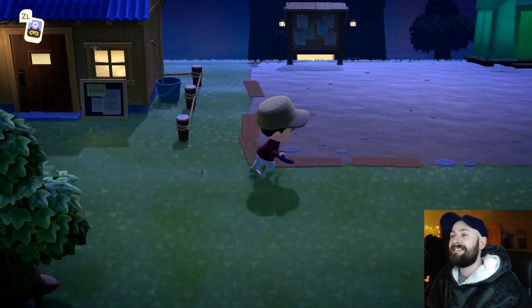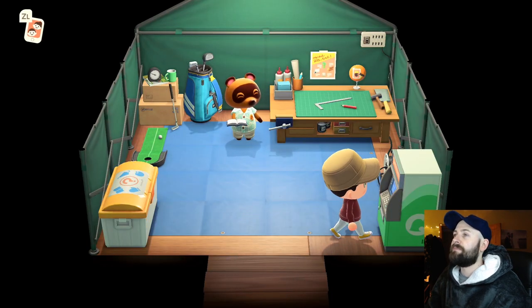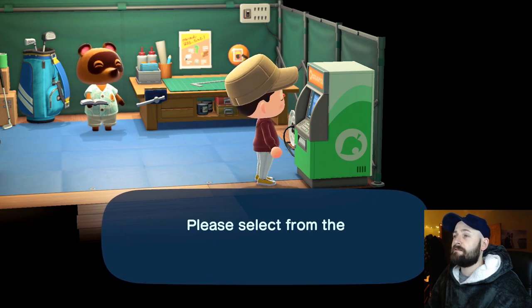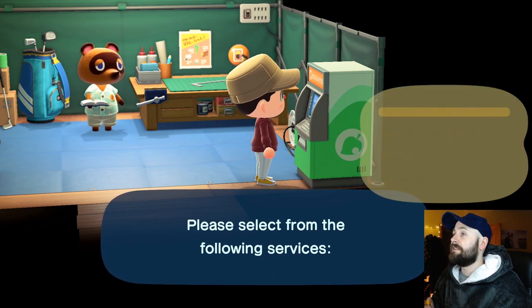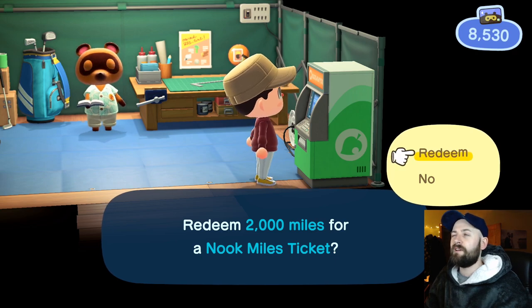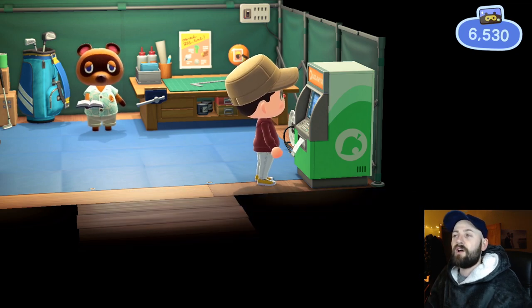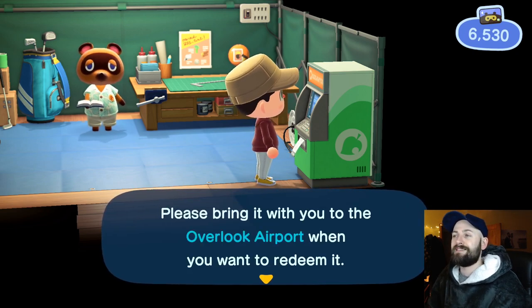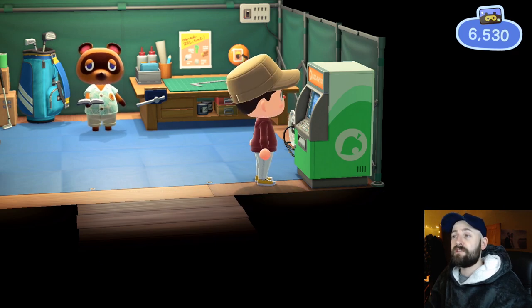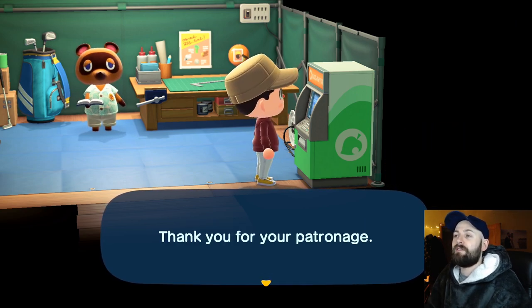First things first, what you're going to need is a Nook Miles ticket - one of the tickets to travel to the little deserted islands. You need 2,000 Nook Miles points and then you use that to buy one of the tickets from this machine here. So you redeem Nook Miles for a Nook Miles ticket. That allows you to travel to a little deserted island where you can harvest fruit, bugs, fish, materials, all sorts. It's a way to go to a different island and get new resources if you can't play online with other people, maybe because you don't have a membership or just don't know anyone.